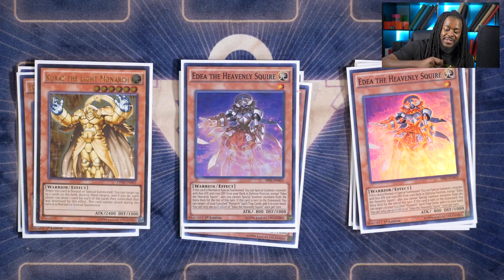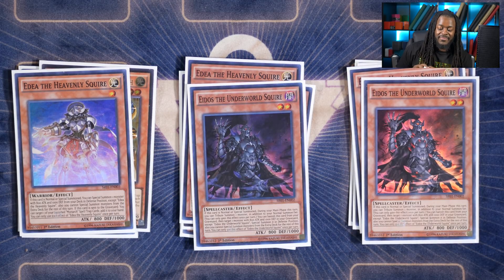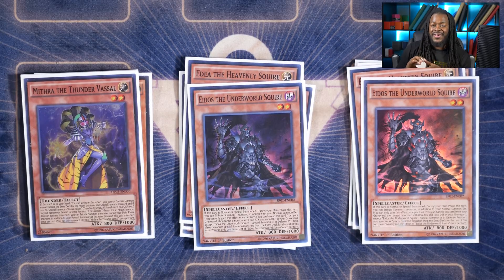Moving on to the little guys, we run three copies of Adia. Adia is really good for getting your other Squire Monsters and retrieving banished cards, so the deck flows consistently by continuously getting those Monarch cards to the graveyard and then banishing them for resources. Two copies of Adios — this guy gives you the additional normal summon as well as special summoning Adia back to your side of the field. And then one copy of Mithra. Mithra is really good but extremely risky in the world of tokens. I probably will be updating Monarchs throughout the format on my Patreon if you want to keep up.